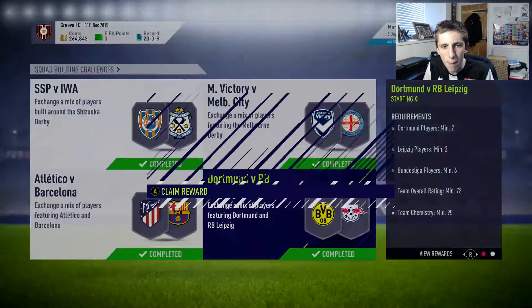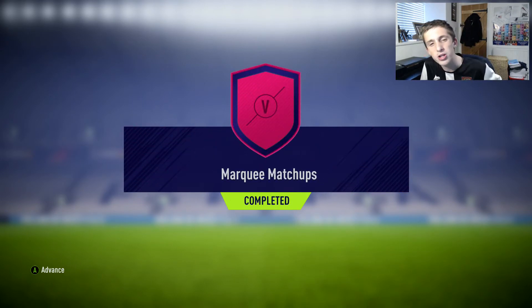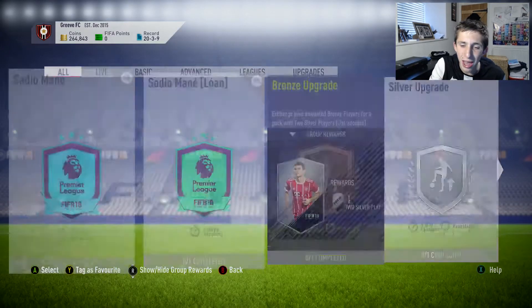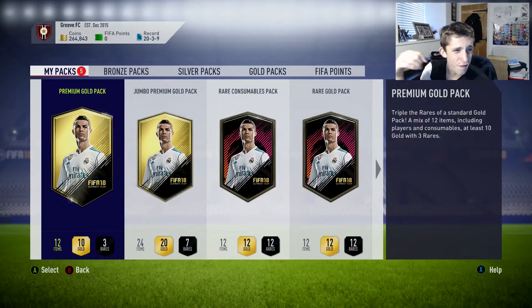The rest was just low-end Bundesliga players. We managed to get the rating up by getting Garratt and Forsberg in the team. We get a jumbo premium gold pack for that. We've completed marquee matchups, which is pretty good. So we get five packs from that — a rare consumables pack, a jumbo premium gold pack, and a rare electron pack.